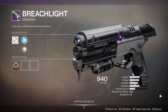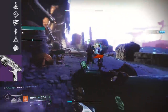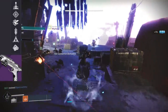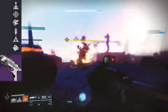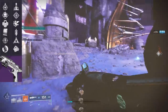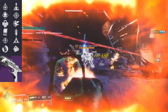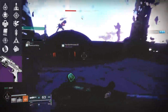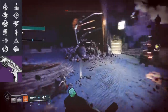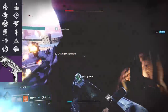Next up we have Breach Light, a 325 RPM Kinetic Sidearm. In its final column it can roll with Elemental Capacitor, Rampage, Vorpal Weapon, Quick Draw, Osmosis, and Multi-Kill Clip. Its third column can roll with Underdog, Demolitionist, Outlaw, Under Pressure, Threat Detector, or Hip Fire Grip. Sidearms got a little bit of a buff in the patch notes — increased target acquisition across the board — though I'm not sure how many more people will choose to run a sidearm even with that.